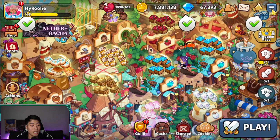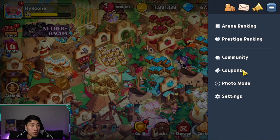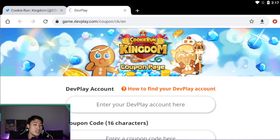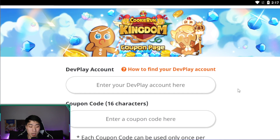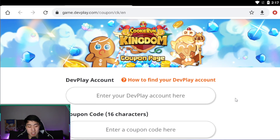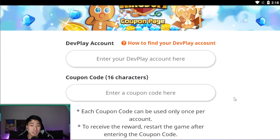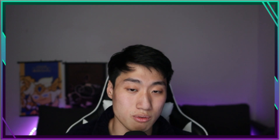Go to your settings right over here on the top right corner — there is a coupon button right here. Click on the coupon button and it is going to lead you to the coupon website that you guys have seen multiple times. You will need to put in your Dead Play account information, which I am going to cover up for privacy.